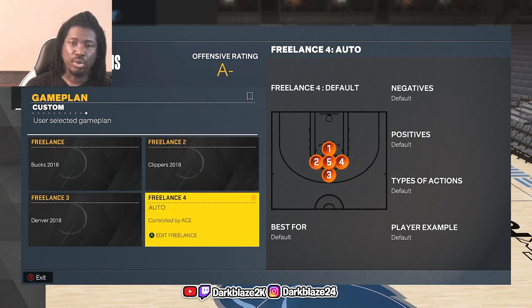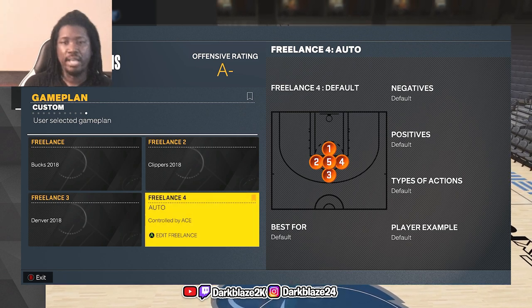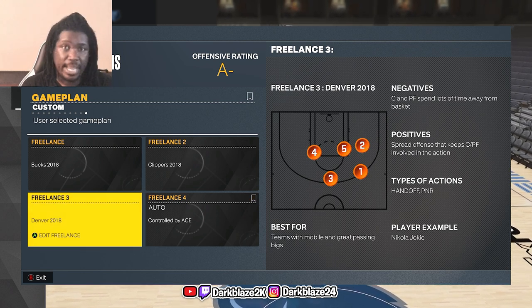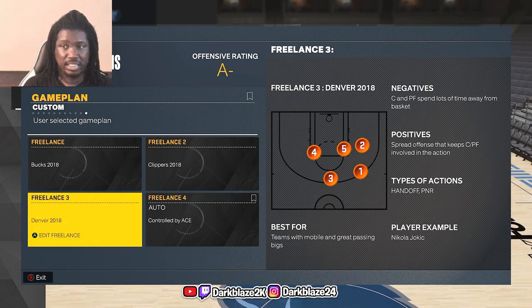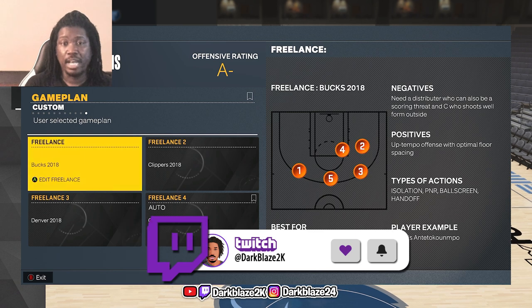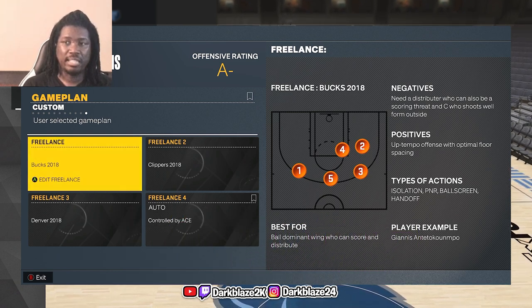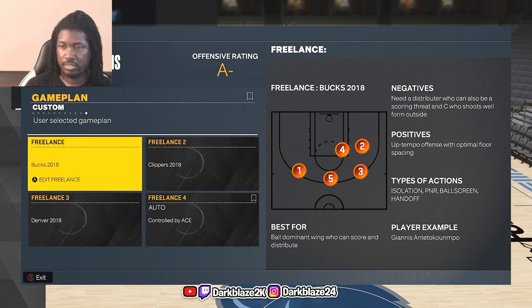I know people want to use the Hogs freelance in 2018, but the problem is they stay too far from the three-point line — you don't want that. But if you're good at shooting in this game, they'll stay far and you'll need to know how to shoot. Sometimes shot timing changes, so if you can green consistently with no problem, you can use Hogs 2018. But right now all three — Clippers, Bucks, and Demo 2018 — work because they stand behind the three-point line, not too far and not too close. That's the sweet spot.